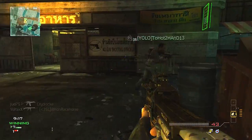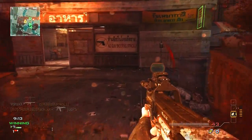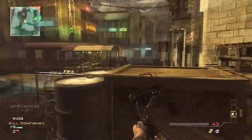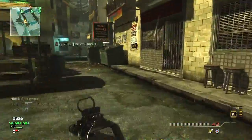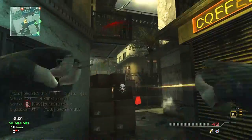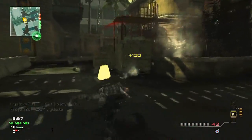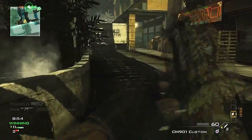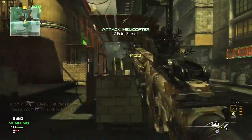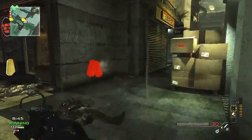In Modern Warfare 3, the best Tier 1 perks for the P90 are Sleight of Hand or Extreme Conditioning. For Perk 2, I'd suggest Assassin or Quickdraw, and for Perk 3, Stalker or Steady Aim. The very best maps to use it on are Bootleg, Seatown, and Dome, since those maps almost always have close-range engagements. Compared to Call of Duty 4's P90, it's not used as much because there are more very good SMGs in Modern Warfare 3 to compete with, whereas in Call of Duty 4, the MP5 and P90 were the clear frontrunners.